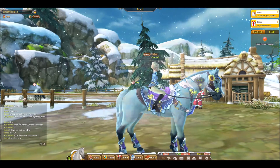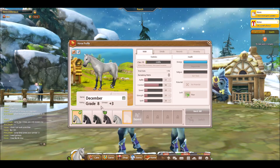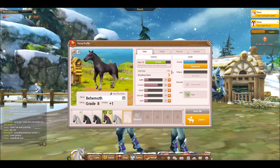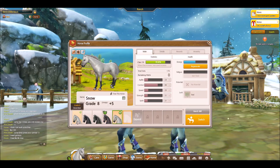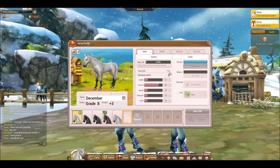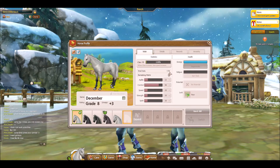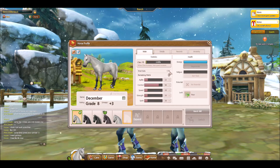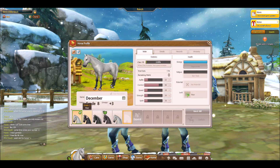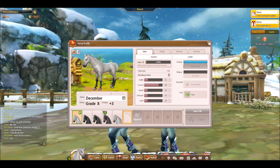One thing I figured out quickly: when breeding, the highest grade a horse can be for breeding is grade 8. I've kept Behemoth's and Snow's total stats at 179. Once horses reach a total stat of 180 or higher they grade up to grade 9, and you can't put them up for other players to breed with — although you can still breed them with your own horses. Which kind of sucks, but I get it.